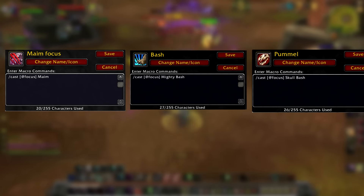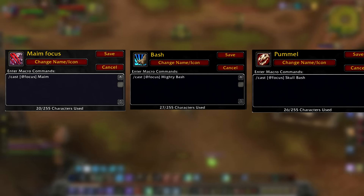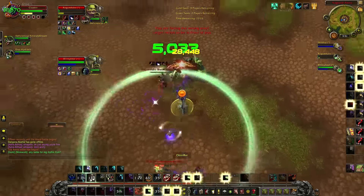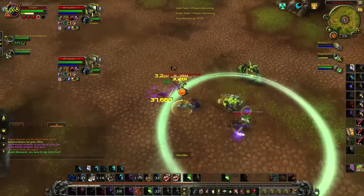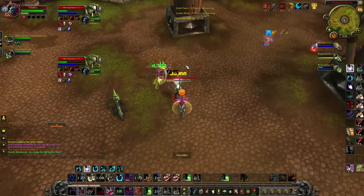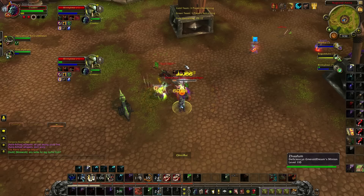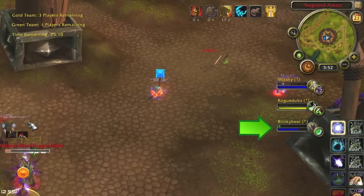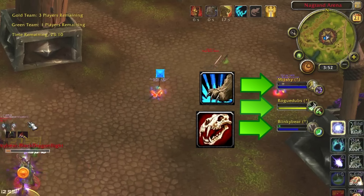Next is a simple focus macro for Mane Bash and Skull Bash. These macros function a bit differently than the first two, in that it only targets the player set as my focus. Unlike the previous macros where you can choose between two targets, this one restricts you to your target and your focus target. You'll want to set your focus onto a target with a game-changing spell, such as a Frost Mage's Glacial Spike, or even a Destro Lock's Chaos Bolt. This can be difficult in situations where you are facing a team like MLD, because they have too much CC to distinguish which target takes priority to interrupt. In this situation, you would set the Resto Druid as your focus because he is the only target you will interrupt. I can easily stun the rogue or pally, and then melee Skull Bash the Resto Druid if needed.